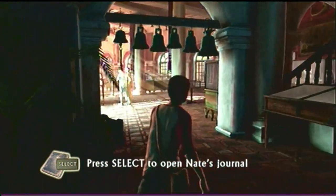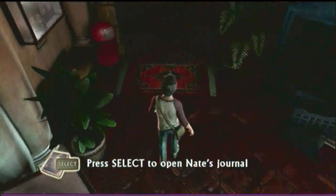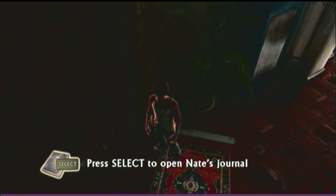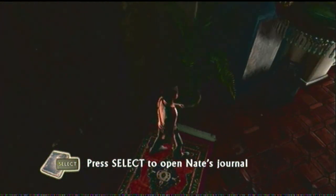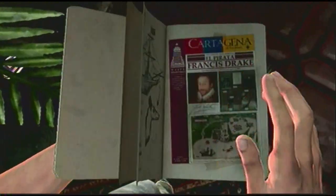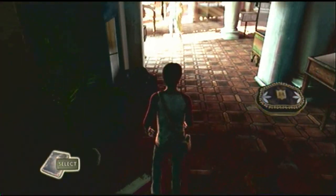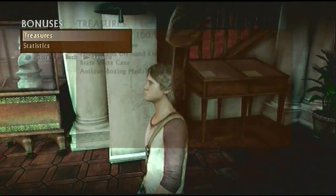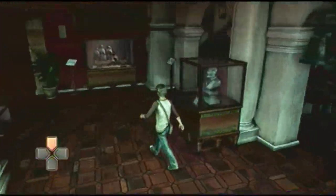Before you go up those stairs, go to the right behind this plant — there's a treasure. I just had it... there it is. I need to open his journal first, and then I can grab it. It's an antique coin purse, just what I needed.